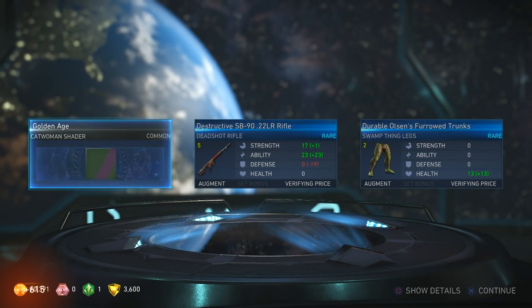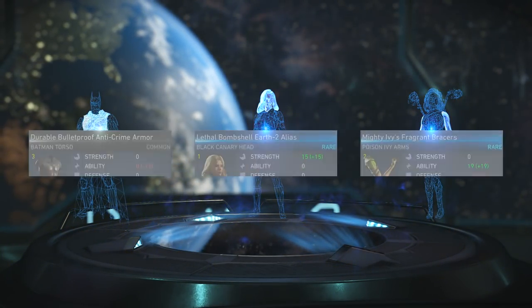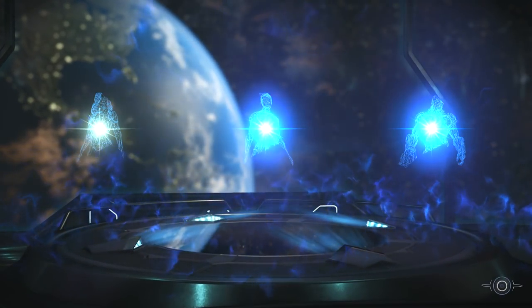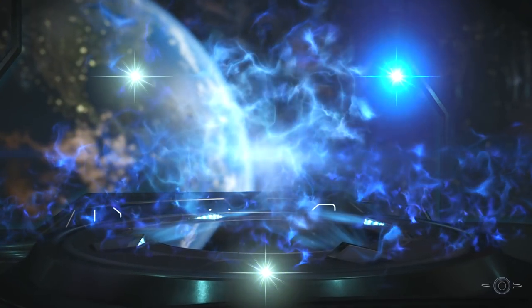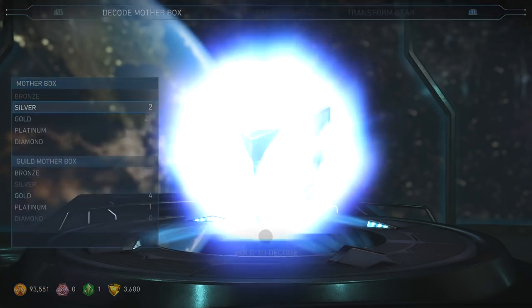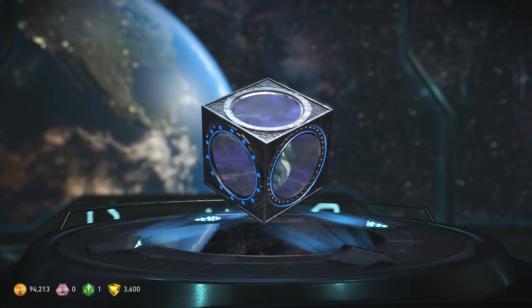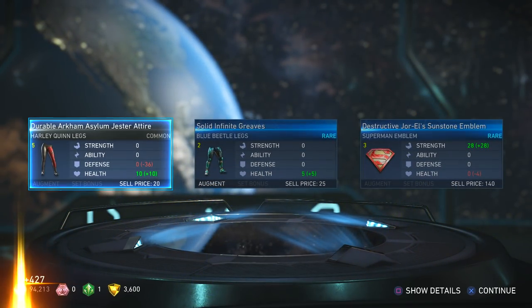New Catwoman shader — any shader is a good thing for me, even if it's a character I haven't played. Getting stuff for characters I haven't played yet — come on, give me stuff for the Flash, Joker, Harley, Poison Ivy. New Darkseid legs. Poison Ivy stuff. Last one — last platinum we got Harley Quinn legs.